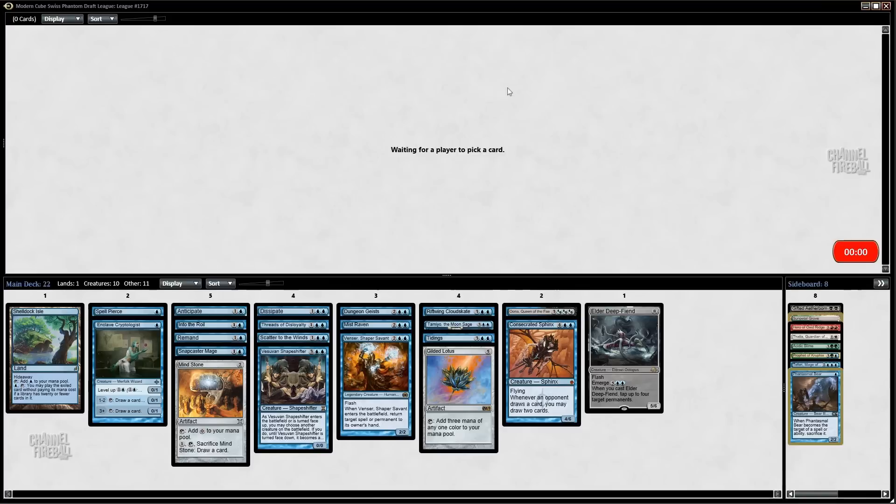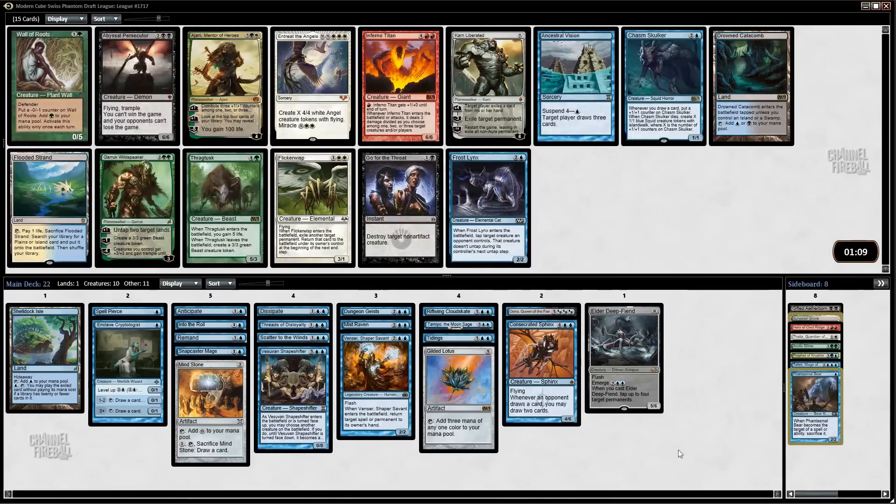We'll probably just try to stick on blue, but if we open a card that goes super well here I have no problem bringing a second color into the mix. I like picking up Karn here. Ancestral Vision can be very good. I like Frost Lynx but it's not that great. Cards like Thragtusk go well here too — I think we could take that and be pretty happy.